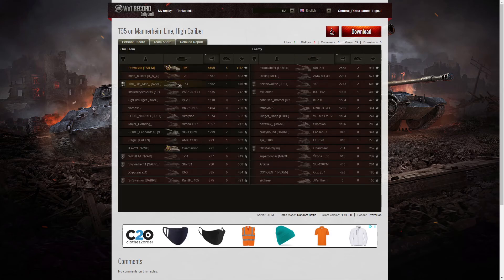Let's have a look at the team score. He got the highest damage for sure — 4,499 hit points, nearly four and a half thousand. The next highest scorer was that 50TP who made the very bad decision; he got 2,558, but he would have taken out Provo Bob if he'd sat behind him, kept him tracked and pumped those rounds into the rear. Bad choice by him.